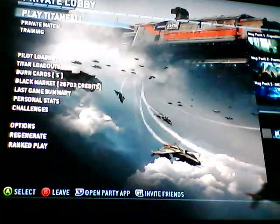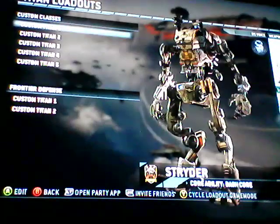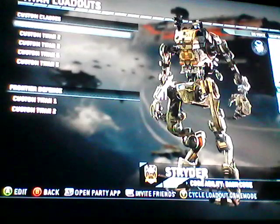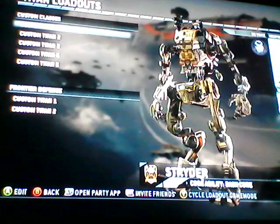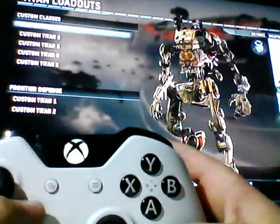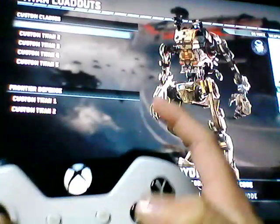Another thing about titans: people want to know how to explode yourself at any time. On your d-pad, you press that in at the same time as pressing X three times — that's it. You go up in the air and explode.